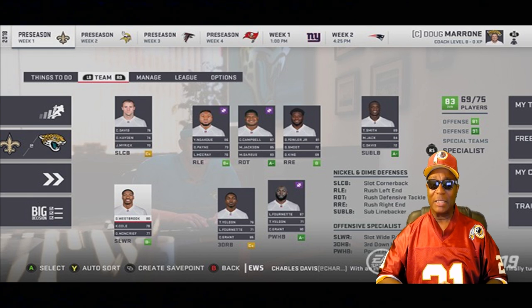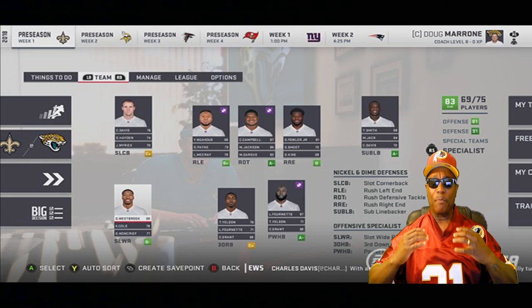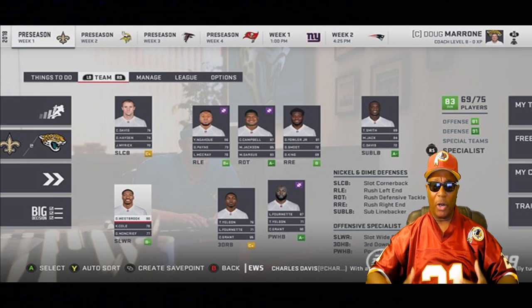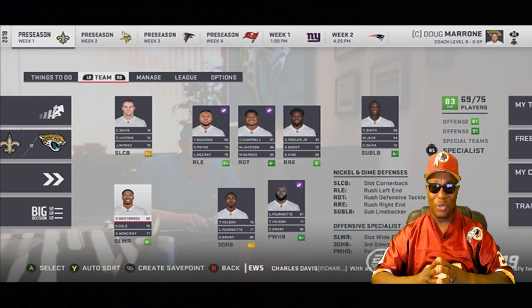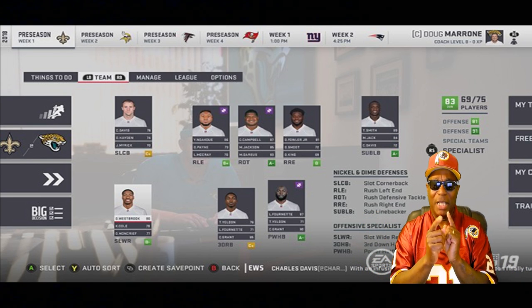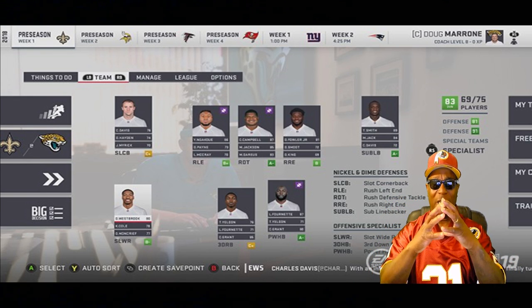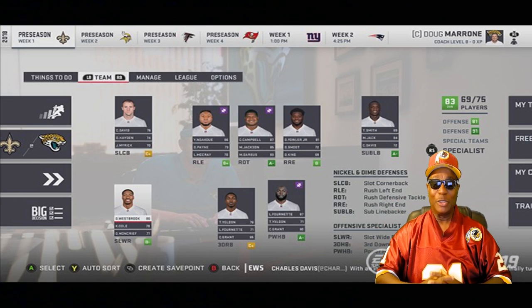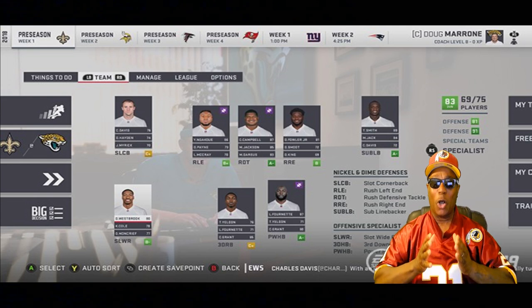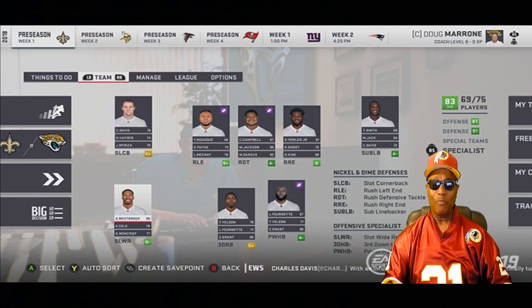These positions ensure the right players are on the field in the right situations. It's giving us control to put players in the right situation with the right archetypes. When you put a team together you create chemistry and synergy — you got a little piece here, a little piece there, you put together a puzzle, you put together a great organization. This is a real deep dive into franchise mode.